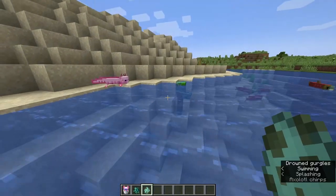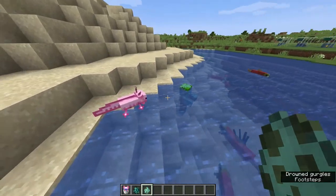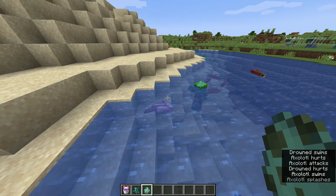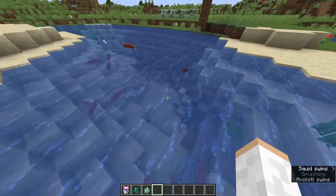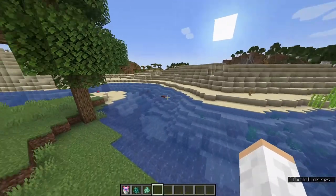Axolotls have a total of 7 hearts — so in total they have 14 half hearts. Axolotls have an attack strength of 2, so they can actually do 2 damage per hit. That's pretty good. As you guys can see, he just killed that Drowned. They are pretty tough little guys, and as long as they play dead, they will survive.